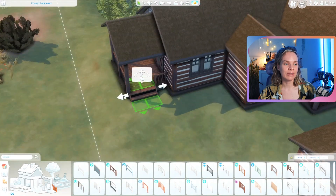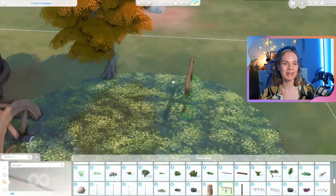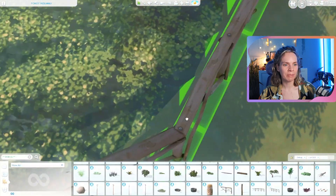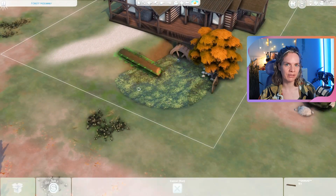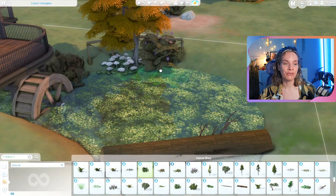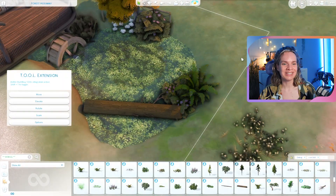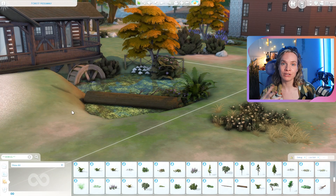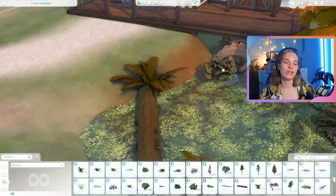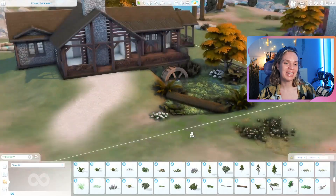What we did include is a little separate sauna for this build, and we also decided to do the hot spring item — the onsen — which is basically the natural hot spring kind of tub that came with the Snowy Escape pack. Someone in chat suggested it and it was a really great idea. So it's actually pretty luxurious: we have a sauna, a hot spring, and a nice little pond where you can do some fishing, plus a beautiful family kitchen with a six-seater dining table.